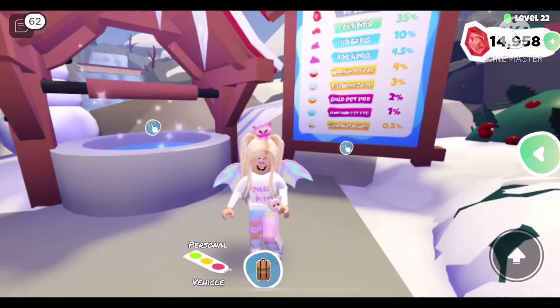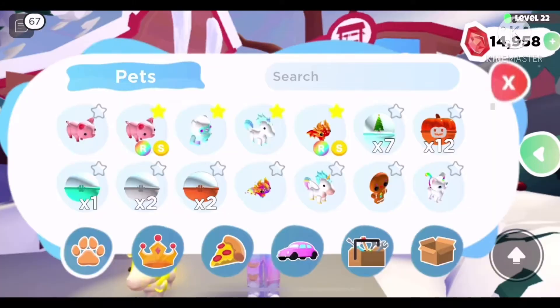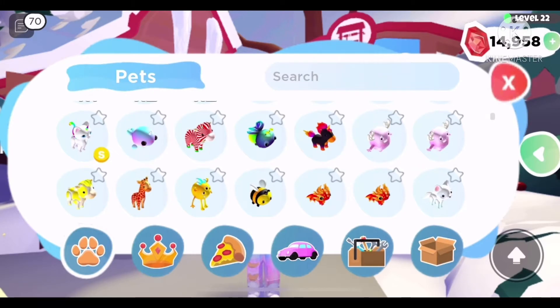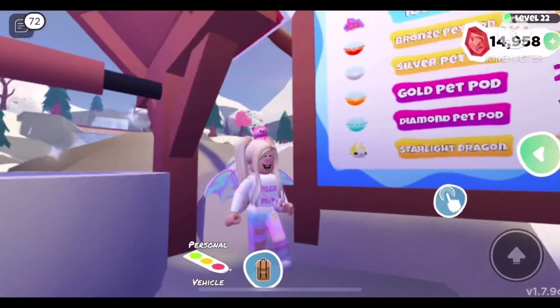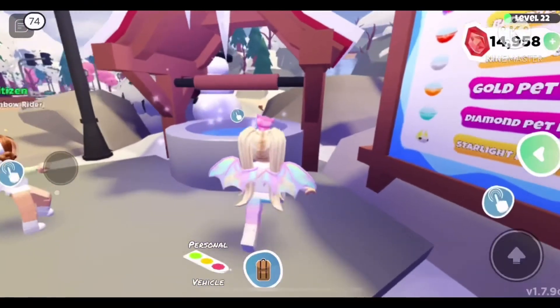Now let's talk about the wishing well. There are tons of pets you can or could have gotten from the wishing well. These include the Godly Banana Cow, which came out when the wishing well launched; the Godly Peppermint Cow, which came out during the Christmas update; and the Starlight Dragon from the New Year's event. All of these pets are godly and super hard to get — you have a 0.5% chance of getting one from the wishing well.